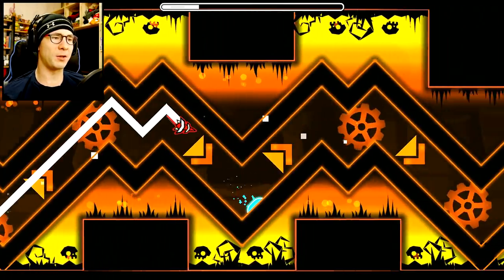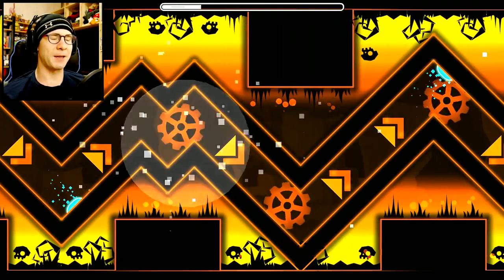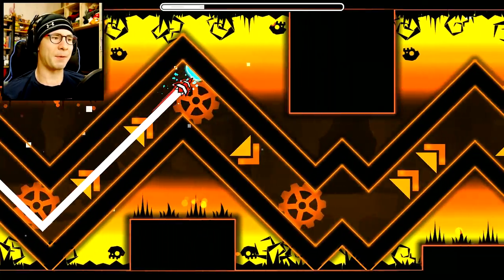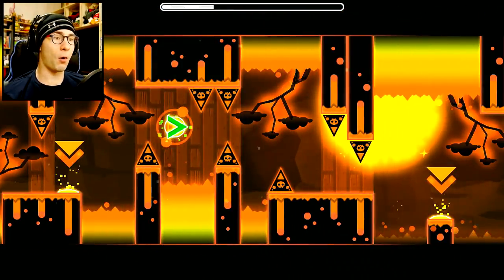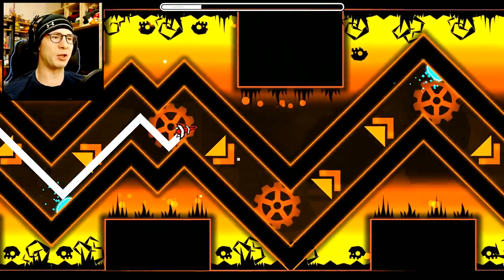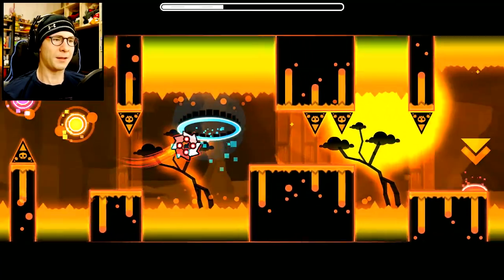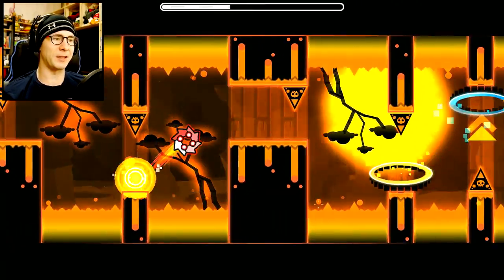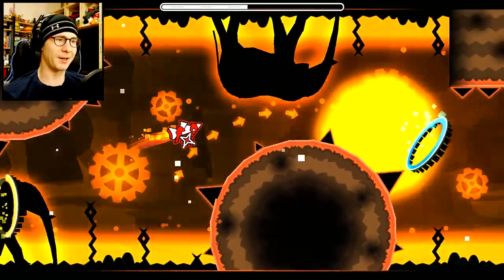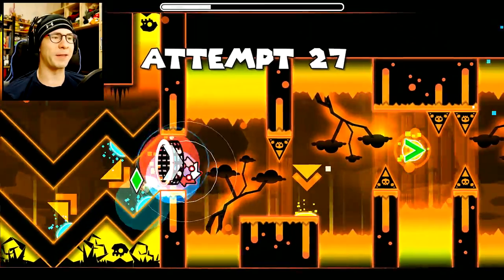I'm pressing the button way too much. You gotta press it like an extra bit — when you're up here you just tap it and don't press it, but when you're upside down you gotta tap it and then press it. I see, I got it. It's kind of tricky but not that bad, we can do it. This part's pretty easy, nice little break. You do have to be pretty exact on those timings. I love the rotational triggers of 2.1 — they look so awesome.